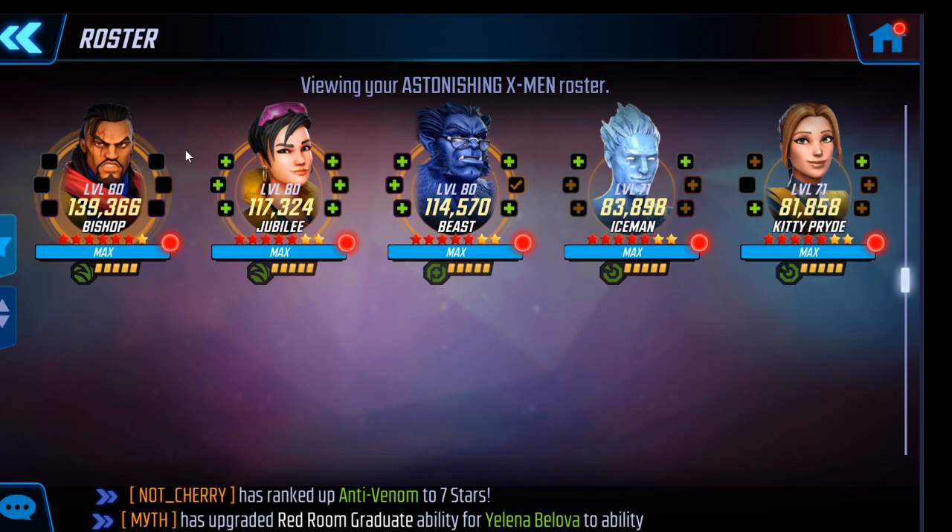Some of you might wonder: Philosopher, you have all this gear, you're an end-game player, why don't you just bring everyone to G15? The short answer is I don't really need to. This team does everything I want it to do at this level — I'm fighting the biggest alliances in the game and completing every raid. There's nothing wrong with having G15 Jubilee or Beast, but keep in mind I have level five ISO on all of them, seven yellow stars and five red stars, and I even used a gold promo to bring Bishop up to six. That's doing some of the work.